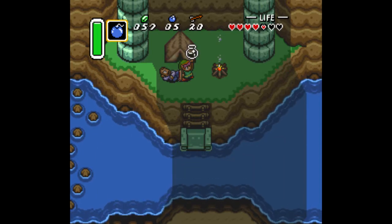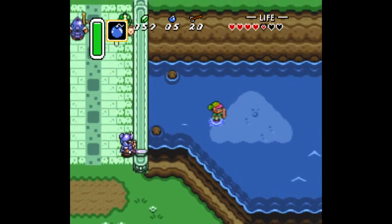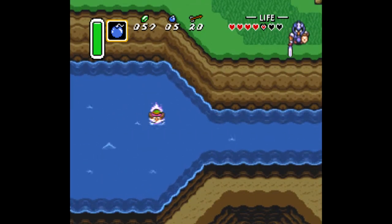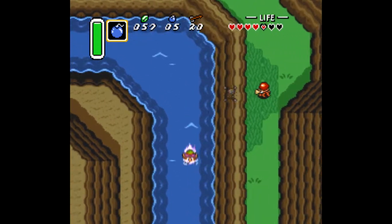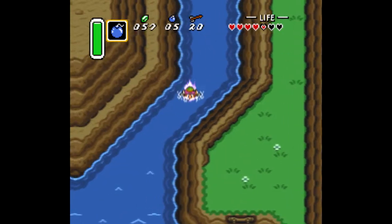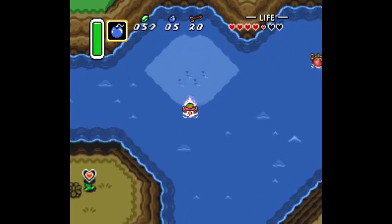This guy is going to give us a bottle, so that's really nice. I didn't know that this guy existed under this bridge for the longest time when I was a kid — I never knew how to get the fourth bottle. That can definitely be something that could be easily missed if you didn't know that you could actually go under there. There aren't that many areas in the game where you can go under a bridge — that's not something you'd normally be able to do.